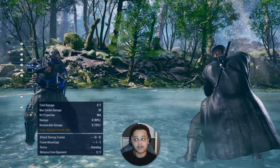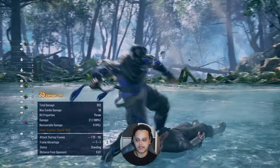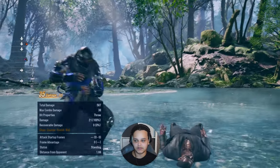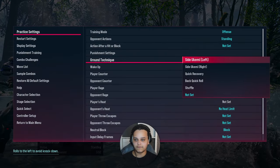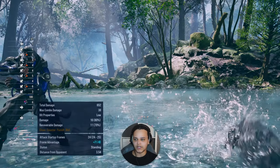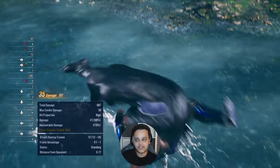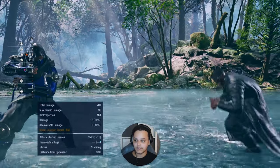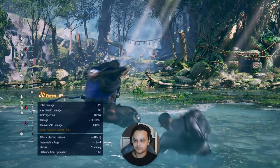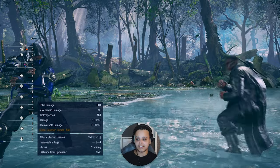This can hit grounded if they tech roll. If they stay on the floor and do nothing, forward 2 is not going to hit them - it hits tech rolls, not grounded opponents. If they stay on the floor you can hit them with lows: down 4 will hit them, down-back 4 will hit them. I'd recommend doing forward 2,3 to check which way they're getting up, then go for other stuff. Down 4,4 is good to catch back rolls. It's actually quite a strong oki situation overall.